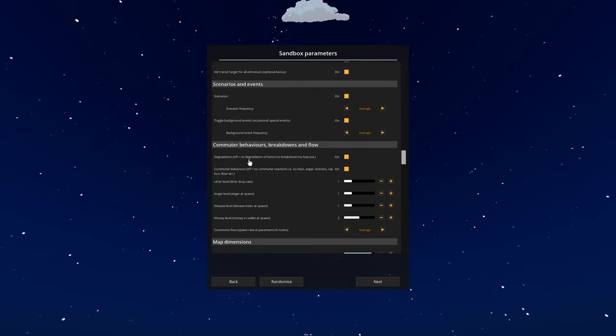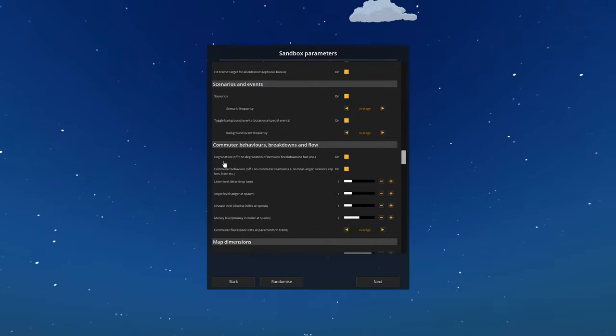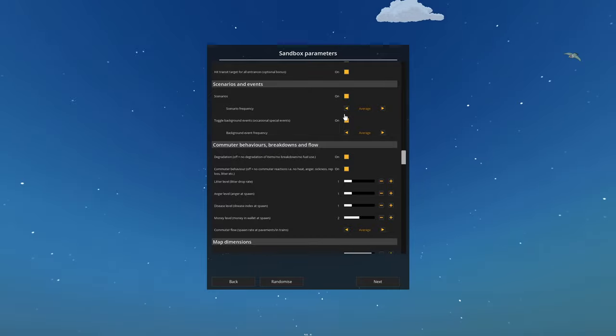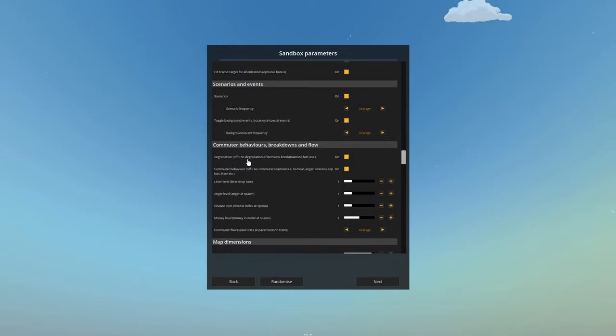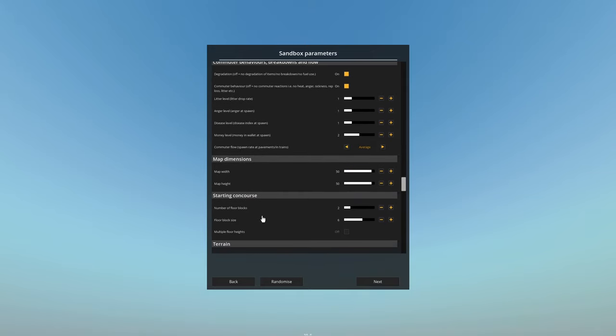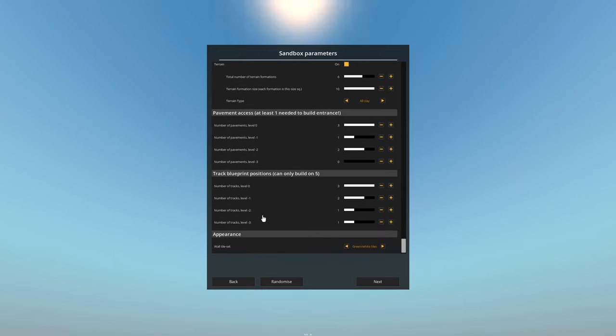Commute: no degrading items. Commute behaviors: breakdowns and flow. No degradation of items, no breakdown, no fuel use - we want that on, we want at least to see that. Litter drop level - we'll leave all that as standard. This probably has quite a lot of options. Let's leave it at that and randomize it to be fair.